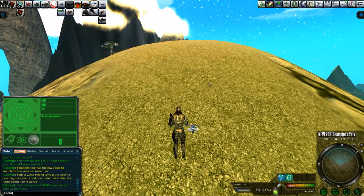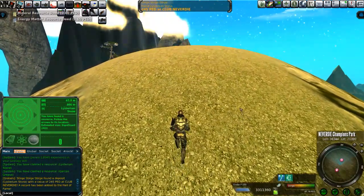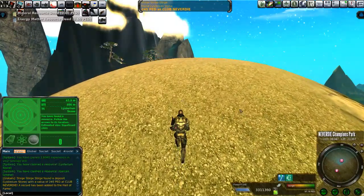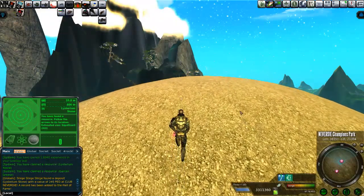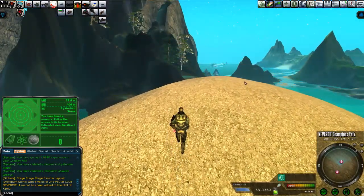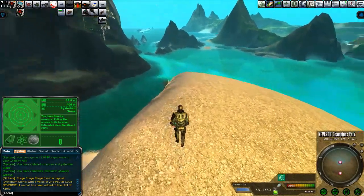One of my favorite things to do is mine on top of the hills in places I've never mined before, such as Secret Island. It's a great place to be. And there it is — 345 PED of Listerium! Well, that's going to take forever to dig up. That just shows the value of my personally manufactured D-Class mining amps. They pay for themselves sometimes, just like this, so this definitely paid for my manufacturing efforts.